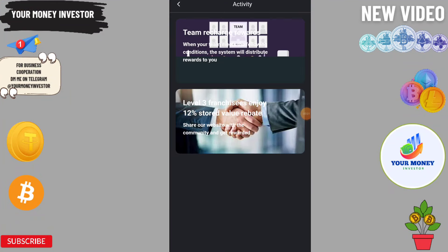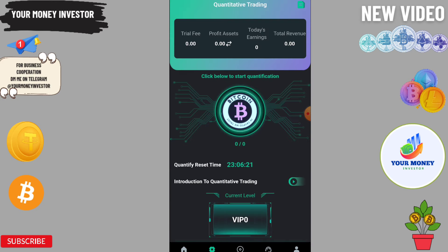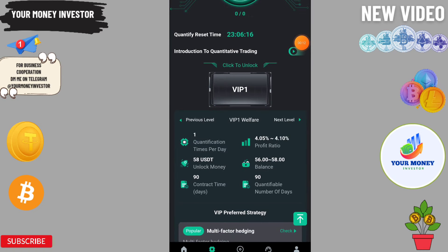Hello, today I'm going to tell you about a new USDT mining platform. It is a Quantify 5 platform. VIP zero nets zero USDT — you will get profit, and if you deposit only 56 you will get 41 percent every day.